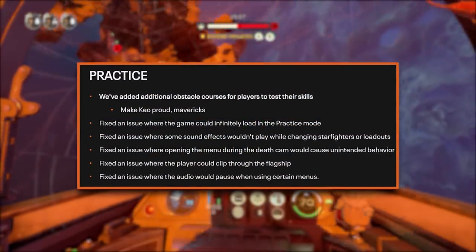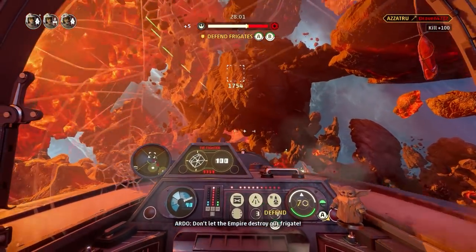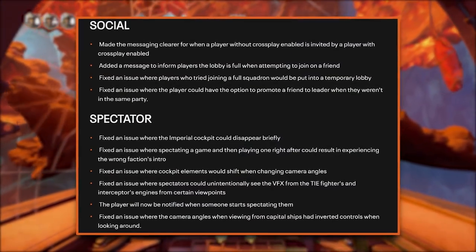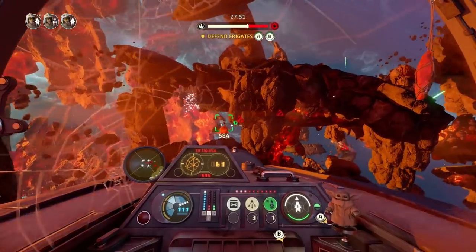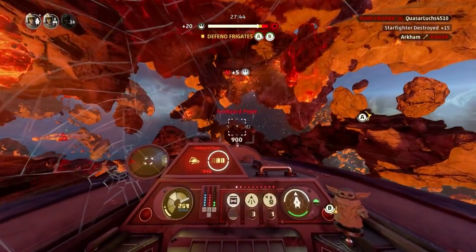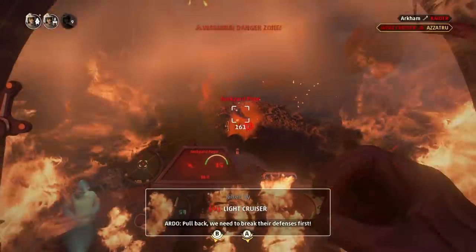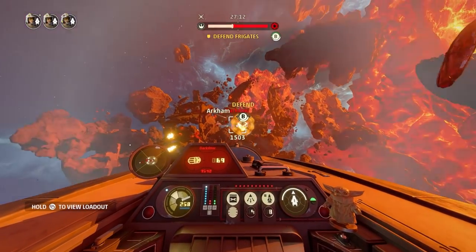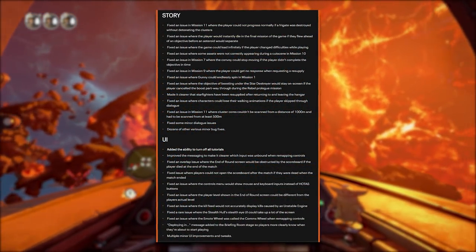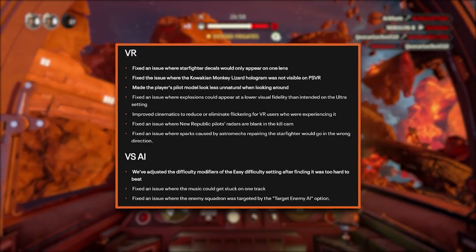As for practice mode, they've made additional obstacle courses for players to test their skills, and they've also fixed a bunch of issues regarding clipping, sound effects, and overall stability. The spectator mode along with social has had a bunch of changes as well. There are just so many changes in this update, which shows that Motive are committed to making sure this game is as stable as possible. A bunch of issues plaguing the story mode specifically on missions like 11 and 9 have been fixed. They've also made a bunch of fixes to the UI along with adding the ability to turn off all tutorials. VR also gets a bunch of fixes to end this huge patch.